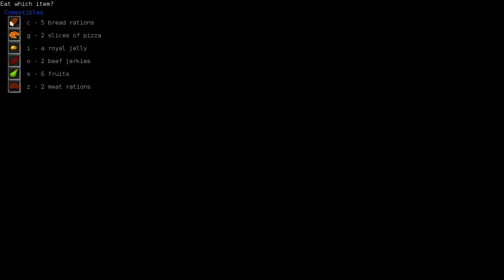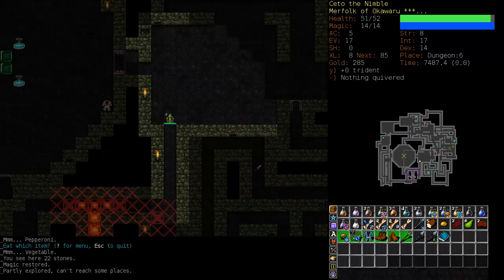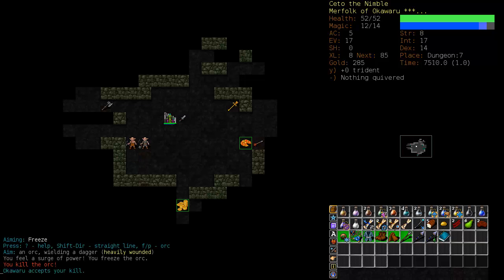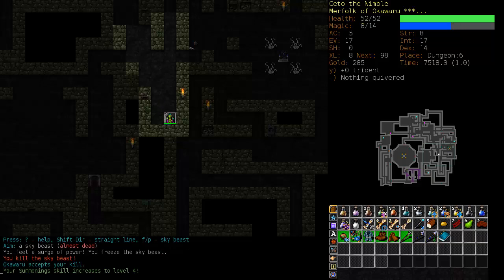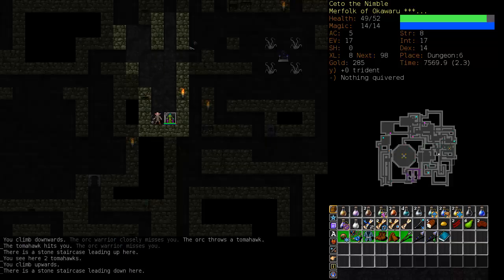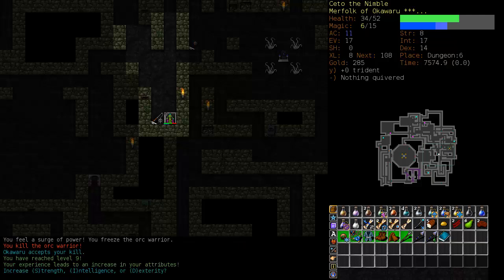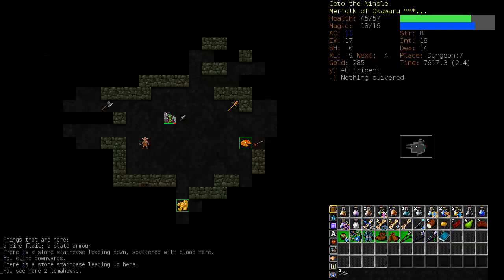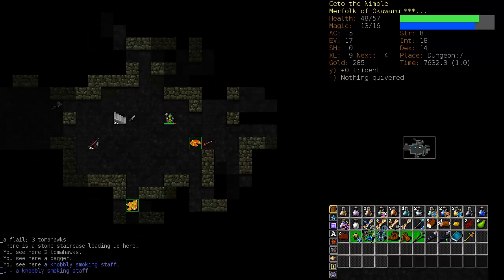Time to eat some of our perma food again — we'll go for a slice of pizza or two. And down we go. The Ice Beast might have come up with us, and it did. Summoning's up to level four and Ice Beast is getting there. Let's put on Ozukubu's Armor and freeze him. Freeze is really an excellent spell — does a good deal of damage, and can almost take you through the Lair if you've got good enough Dodge ability.